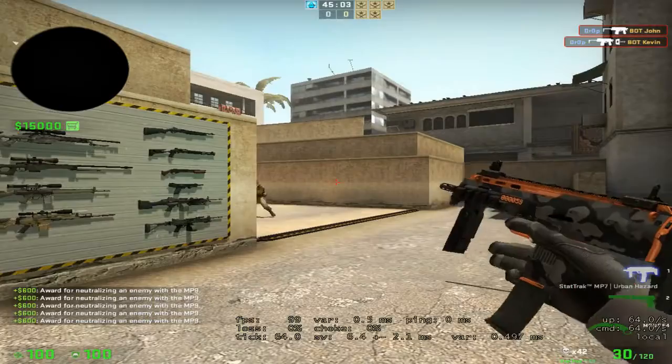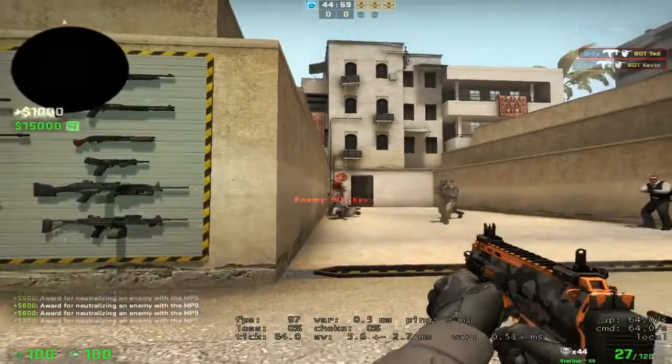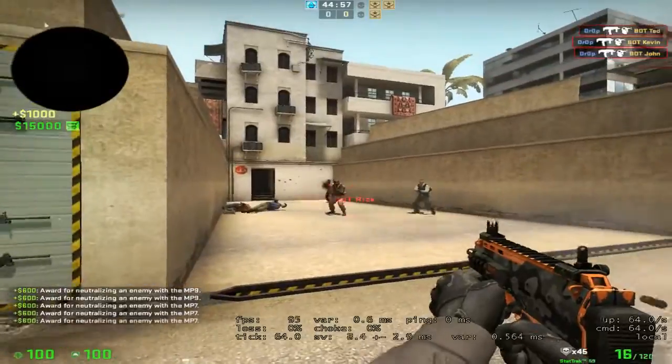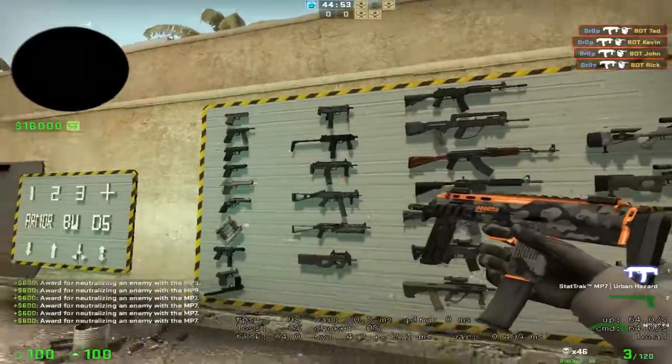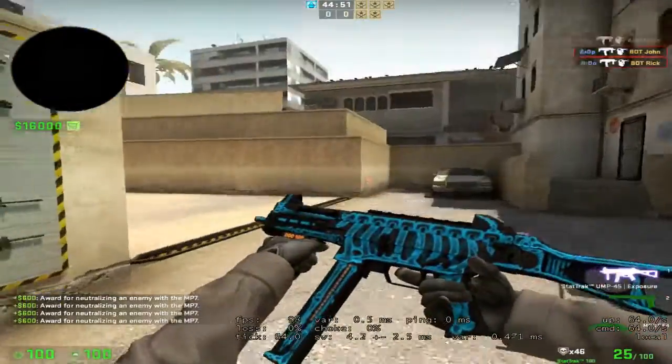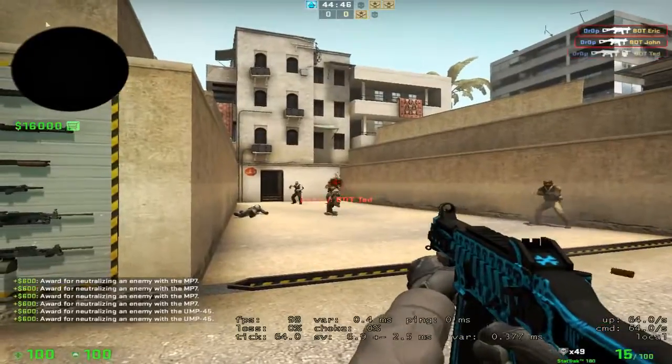What's next — MP7 Weapon Hazard. This is my second favorite; my favorite is the Nemesis, which I've had before. And yeah, UMP Exposure — I love this skin, I've had it for ages as well.